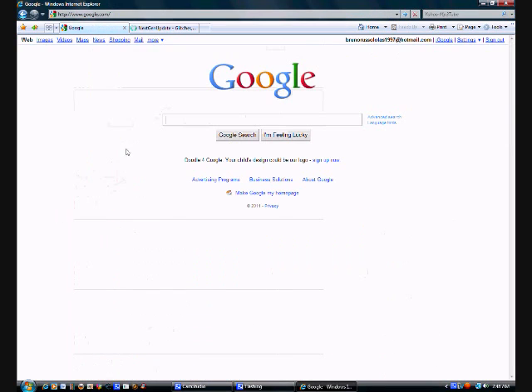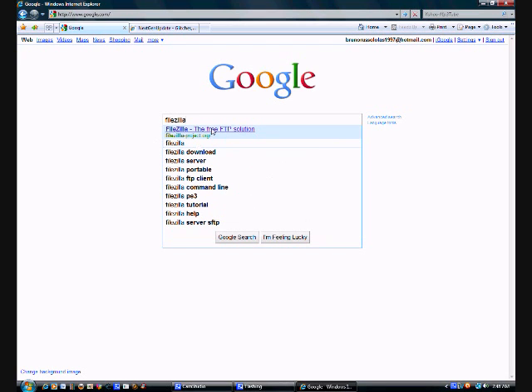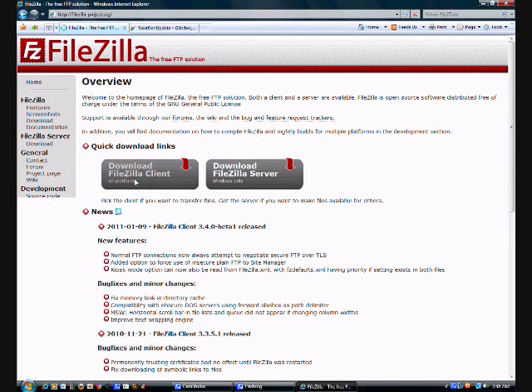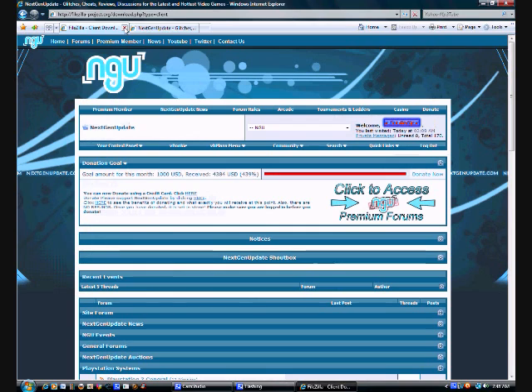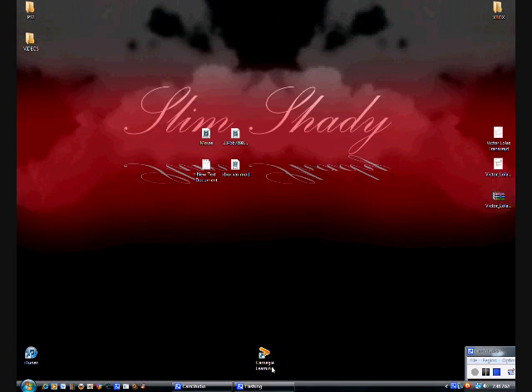On Google, search 'FileZilla FTP client' or something like that. Go ahead and download FileZilla client, then download whatever version you have and just install it. Once you have that, that's about it for the PC. Now on to the PS3 to show you how to install and use it.